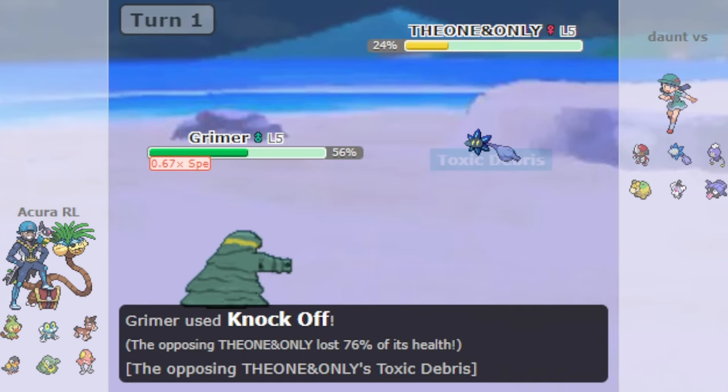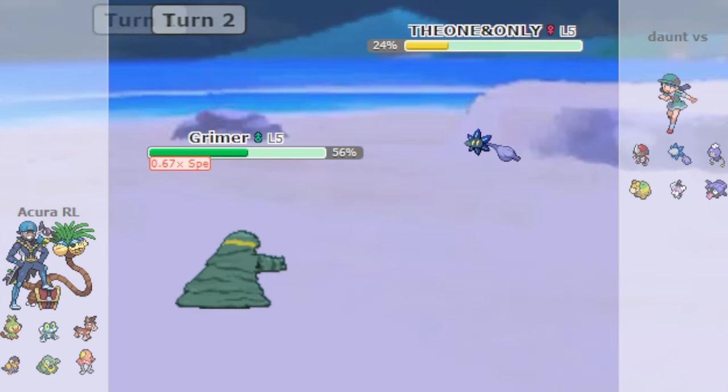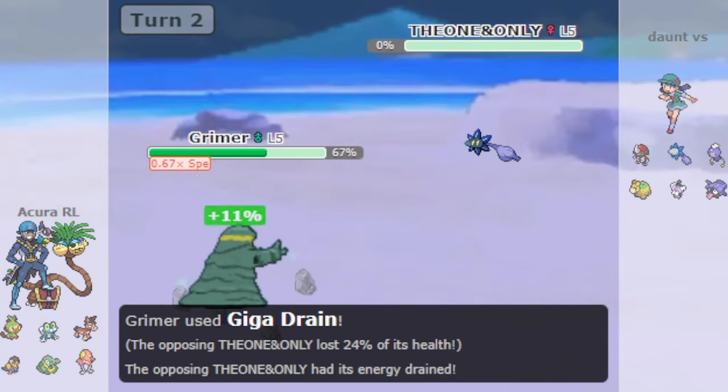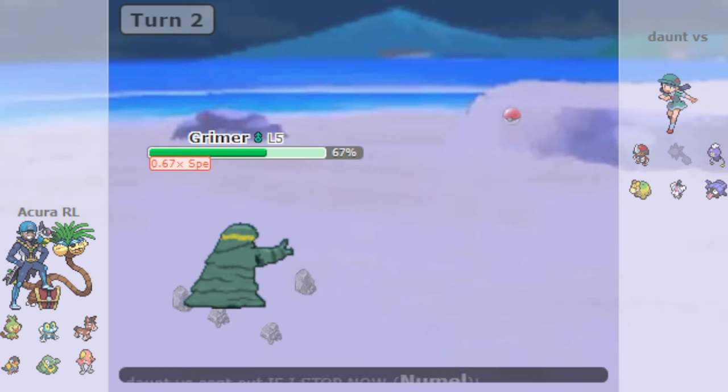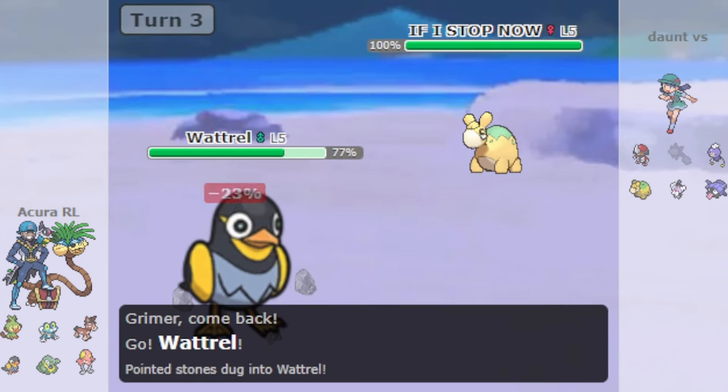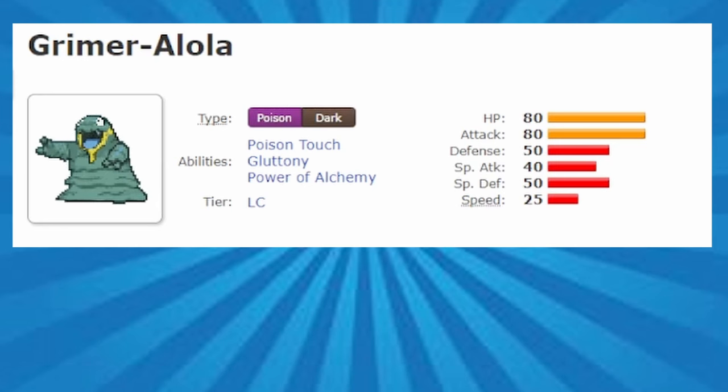Alolan Grimer runs some pretty weird moves in Generation 9 Little Cup. One of such moves is Giga Drain. At first glance, the inclusion of Giga Drain on Grimer might seem a bit strange. Grimer boasts an impressive attack stat, but falters in the special attacking department.